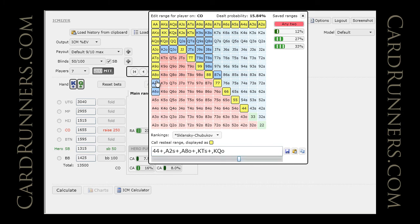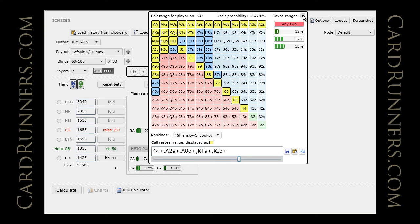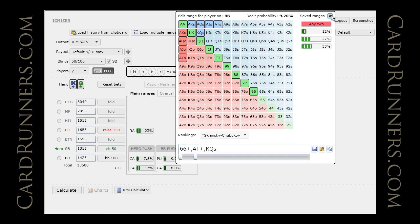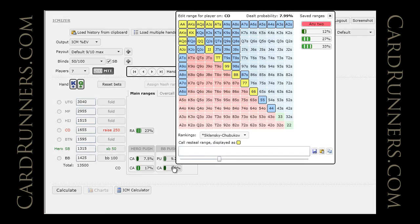We can actually customize this — let's give him a little bit less of that, a little bit more king-jack, king-ten suited. That seems pretty reasonable. Then if we fold, the big blind would push a pretty tight range, kind of like we are. Maybe we can add king-queen suited in there. The calling range should be about the same, around 17%.